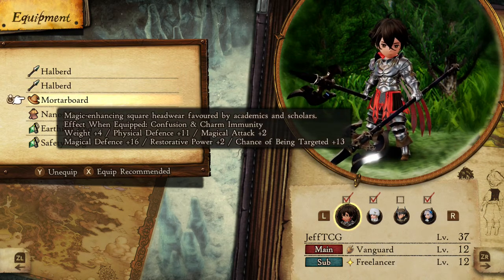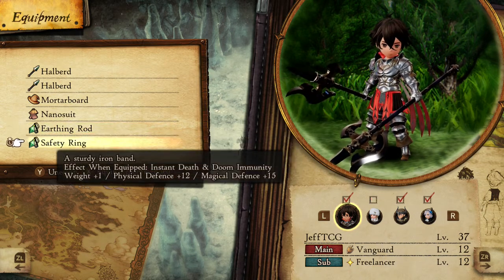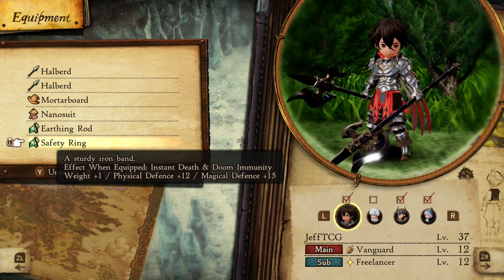The mortarboard gets rid of confusion and charm. The earthing rod gets rid of paralysis, and the safety ring gets rid of instant death and doom. Those are going to be your bread and butter until you get a specific skill that I'm going to talk about in a moment.